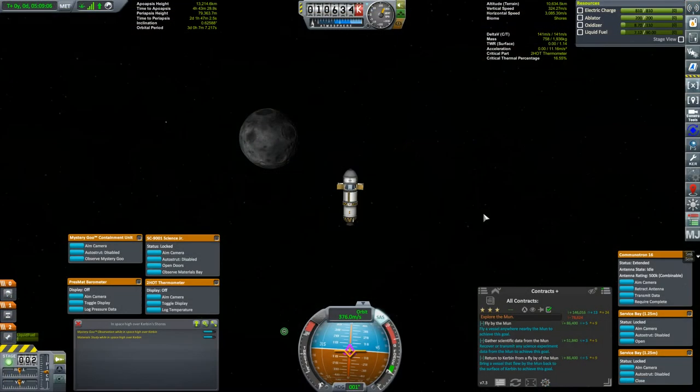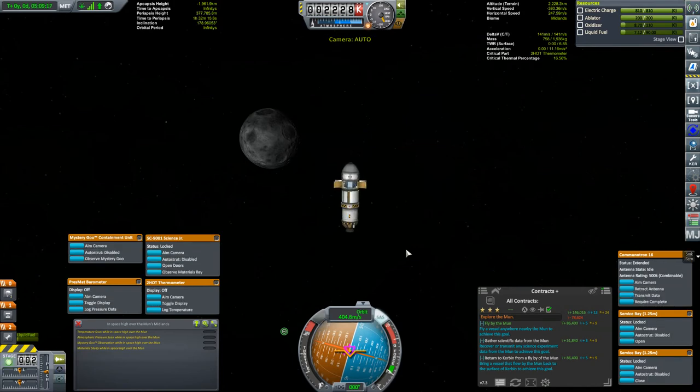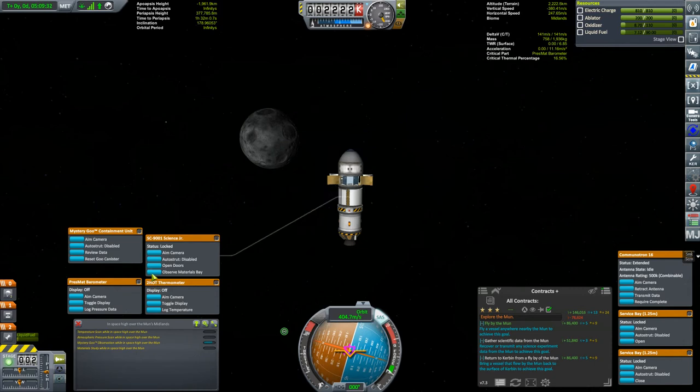Back to our moon probe, which is just about set to enter the moon's sphere of influence. And that finishes part one of our three-part contract — the flyby. Now it's time to start collecting some science. We'll start with a mystery goo — 18 science there — then the materials bay — 45 science.